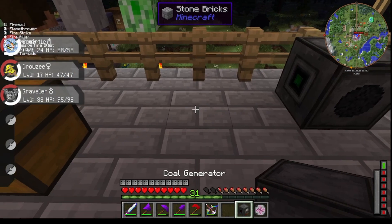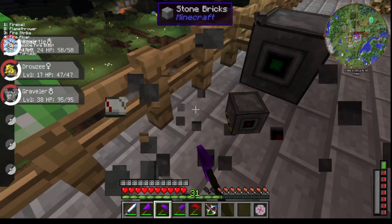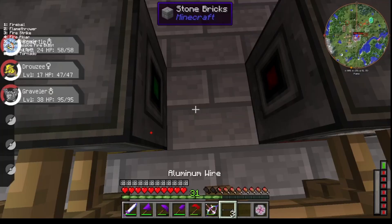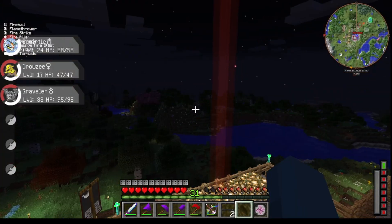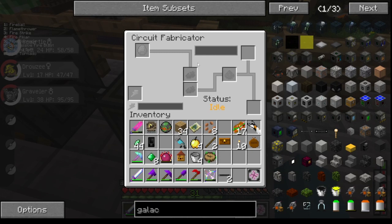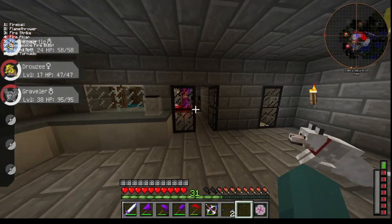I guess I'll just put it like right here — a coal generator. And then where's the output? We're gonna put a coal generator, their output is right there. So bang. And we're gonna need a diamond, two silicon, and redstone, I believe.